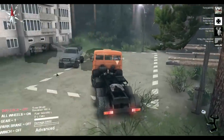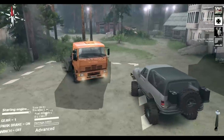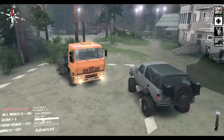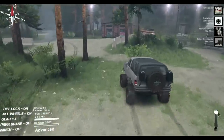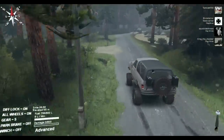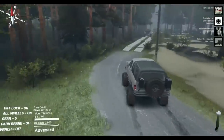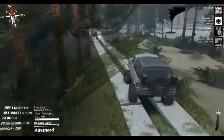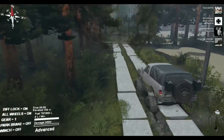They search for the Ram Charger, uncertain of its location. 'I think I remember it being here. No, that's Brazil, I believe.' They identify the vehicles: the Ram Charger is Brazil and the Sammy is the UAG — the Suzuki Samurai. One player notes he needs to fix his wheel colors.